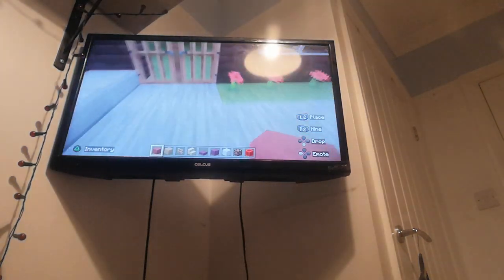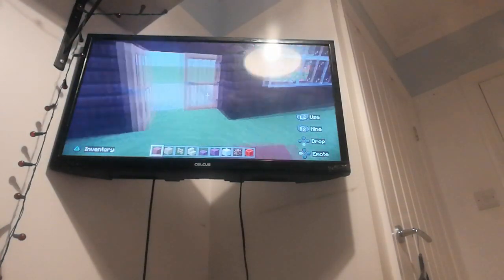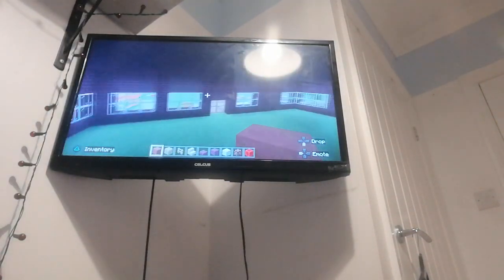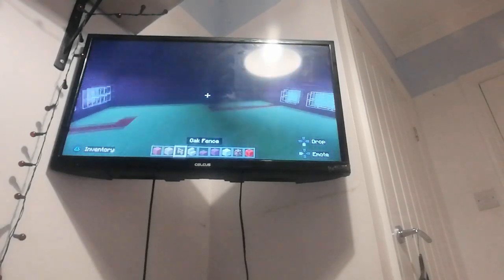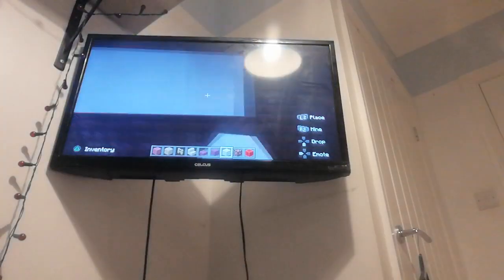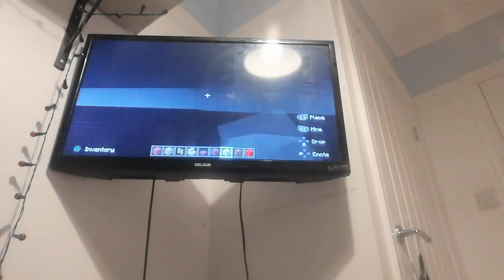Once we are done, let's begin. As we head to the inside of our little Beefeater, we come to the floor. The floor is going to be made out of red terracotta. And we are going to have a second roof over this.